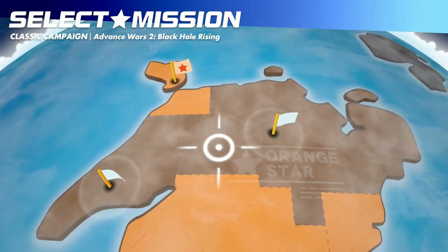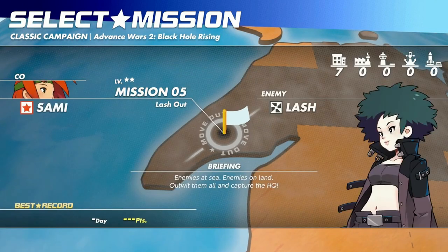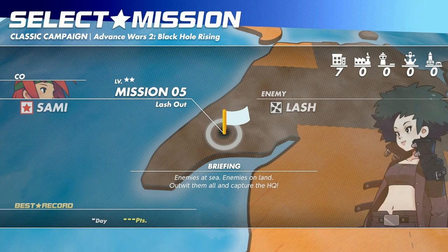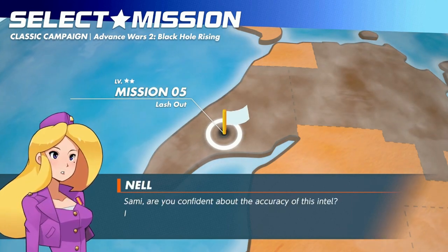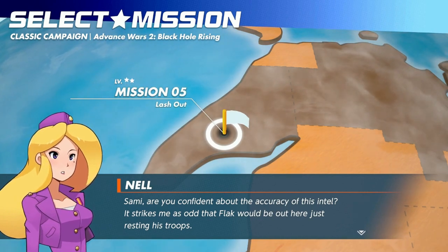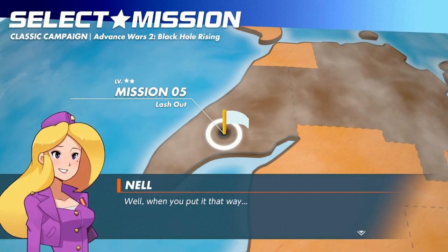New neotanks in hand, but we won't have a chance to deploy them just yet because right now we're going ahead to Mission 5 and Lash — the best girl of the entire Black Hole series. Enemies at sea, enemies on land — out with them all and capture the HQ. According to our Intel it's just a little further ahead. Sammy, are you confident about the accuracy of this Intel? It strikes me as odd that Black would just be out here resting the troops. I agree, but on the other hand, do you really think Black is capable of setting a trap? Well, when you put it that way...